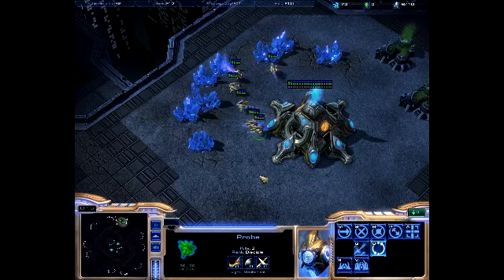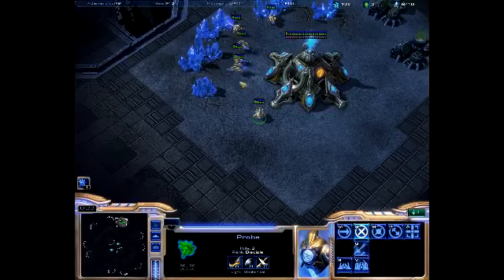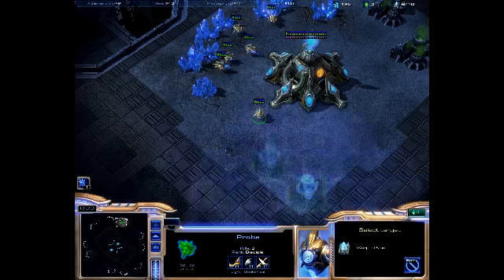This guy right here — he's the worker for the Protoss army. He can build structures for you. Let's do that right now, let's throw down a pylon for him.